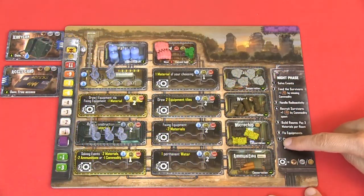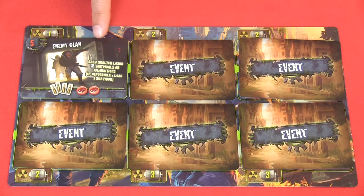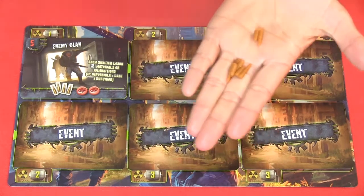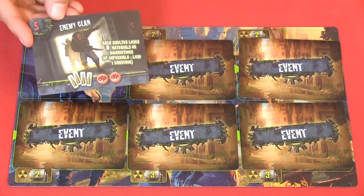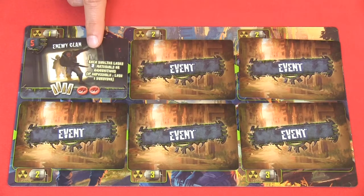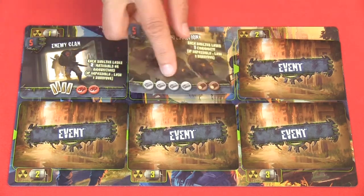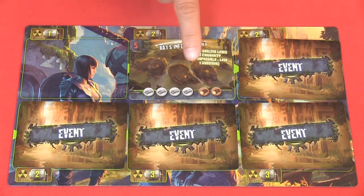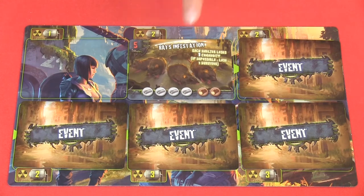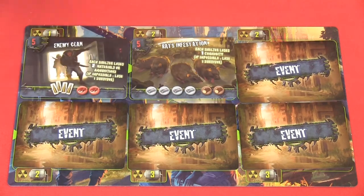The next phase is the night phase, which has seven steps. First, solve the event. For example, if a player can give up four shells and two meat, they defeat the event and earn five points. The starting player gets the first chance to solve an event, then play goes around the table. If multiple events are active, a player can only deal with one event at a time, though they may solve another if it comes back to them.